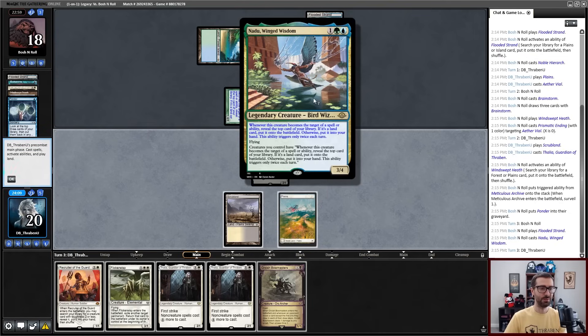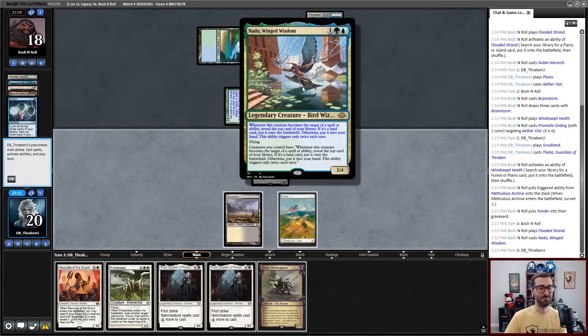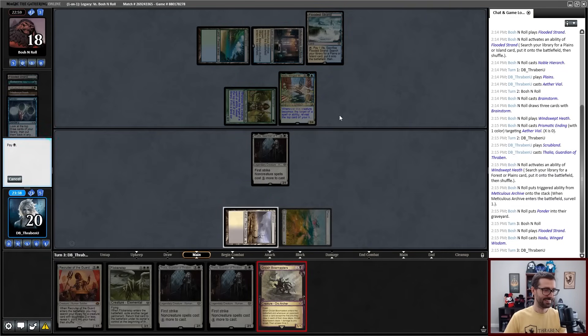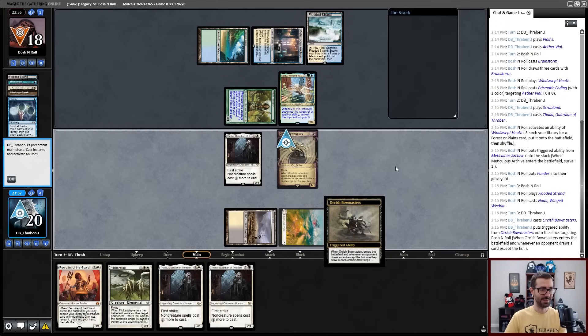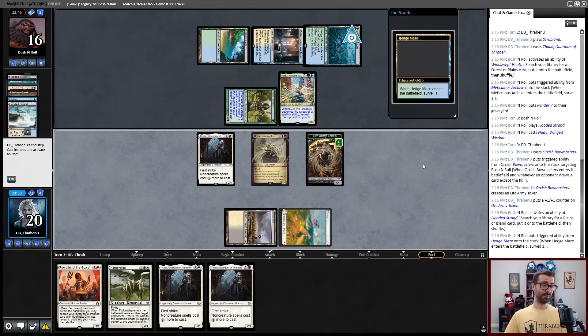Whenever Nadu becomes the target of a spell or ability, reveal the top card of the library — if it's a land, put it onto the battlefield; otherwise put it into your hand. It only triggers twice each turn, and this ability goes to every creature. Meaning that if I Bowmaster that Noble Hierarch, it is going to immediately replace itself — which is a little frustrating. I think I'm going to try to just resolve this now. I imagine my ass is going to get Shuko'd and I am going to non-deterministically die.